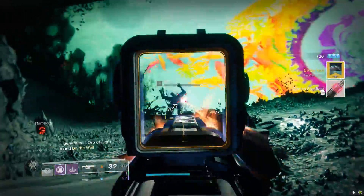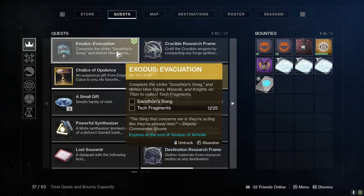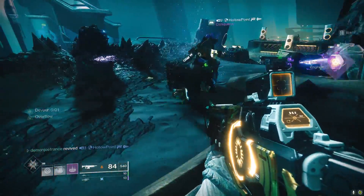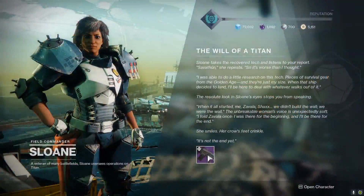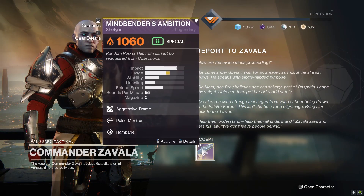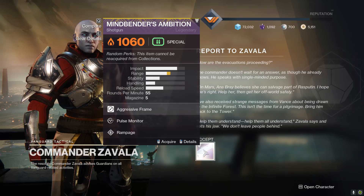After doing this, you're going to be asked to do the Savathun Song Strike on Titan, as well as get tech fragments from killing Ogres, Wizards, and Knights. You can get both of these done at the exact same time. After completing this, you'll be asked to go back to Zavala, who will give you a Mindbender's Ambition and tell you to go to Mercury.